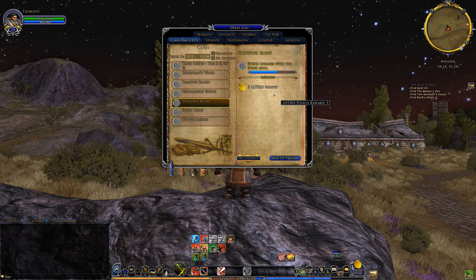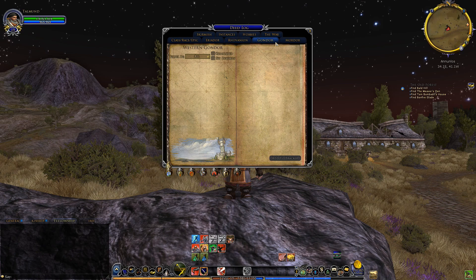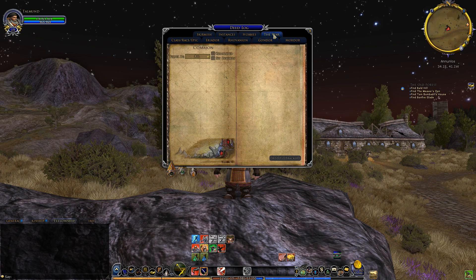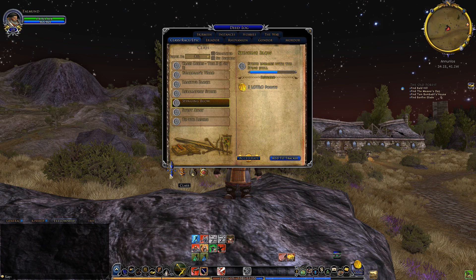The deed log is divided into different tabs that are shown at the top of the window. You have the class, race and epic tab, the different parts of the world tabs like Eriador, Ravanion, Gondor and Mordor. You have the war tab, the hobbies tab, and the instance and skirmishes tabs. At the bottom of the window you have sub-categories to the tabs.